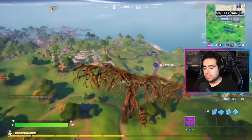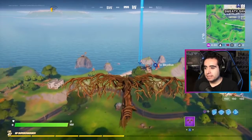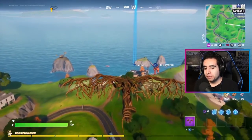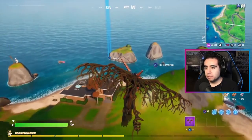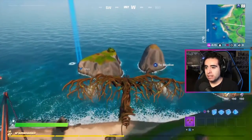Now we're going to the heart-shaped island. We pass Holly Hedges again, so it's kind of in that area, past Sweaty Sands, and past this house which I often refer to as Tony Stark's home. We're going to this heart-shaped island and apparently someone's already here.